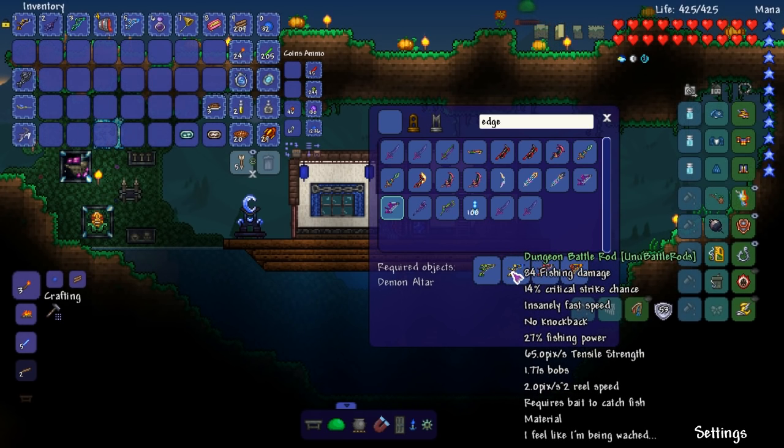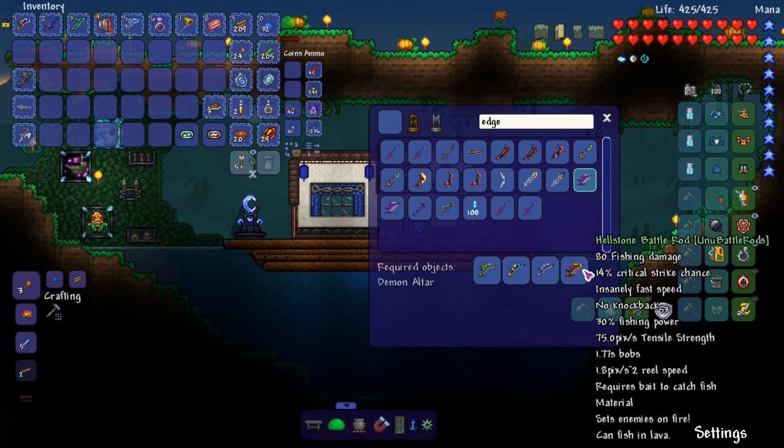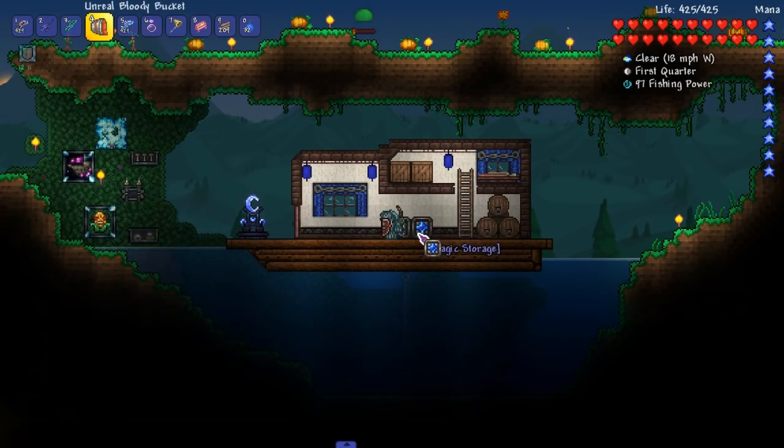So we need a demon altar, our jungle rod, our dungeon rod, our crimson, our corruption rod, and hellstone rod. Let me just type in 'rod.'